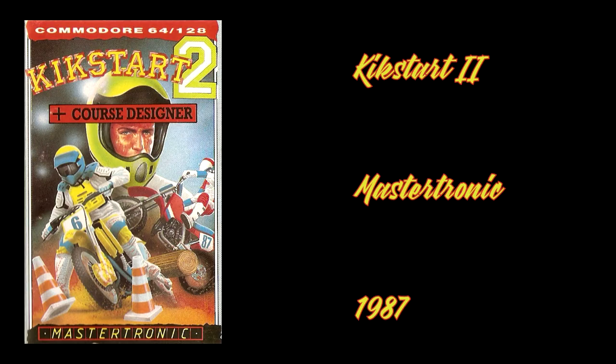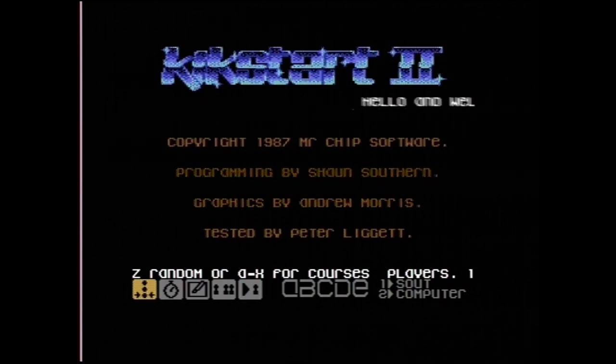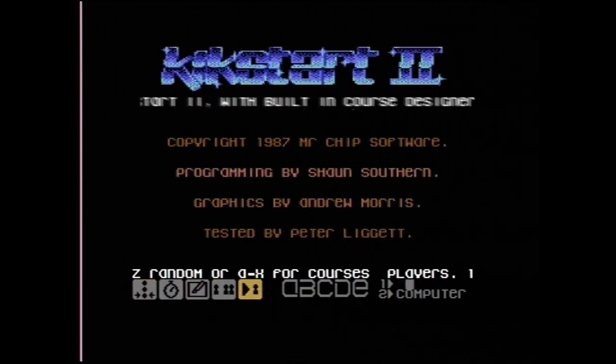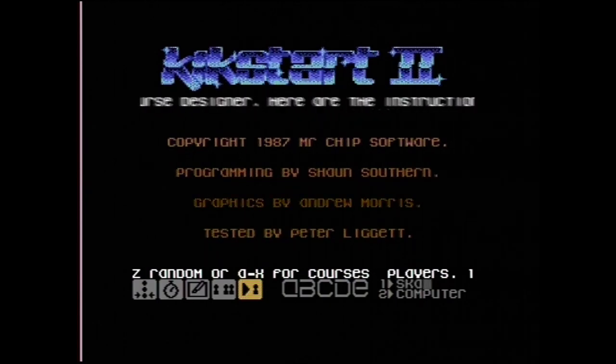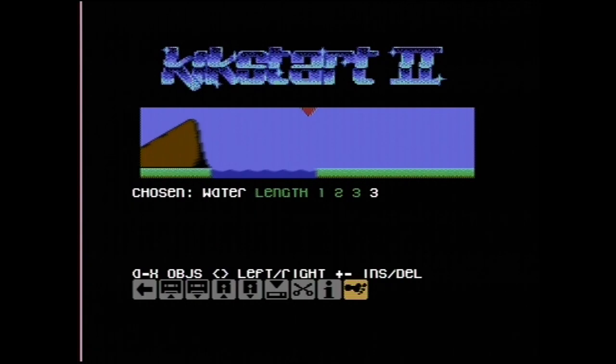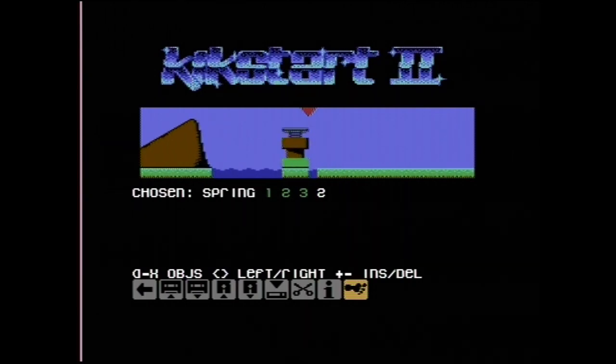Another link to the blog goes for Kickstart 2 from Mastertronic, 1987. It's a very accessible trials biking racing game, and it's another one of those games I got very early on in my C64 gaming career as an original tape, along with almost 50 other games. It quickly became one of my all-time favorites for the C64, not least thanks to its easy-to-use track editor, which allowed you to save your designs on tape or disc.